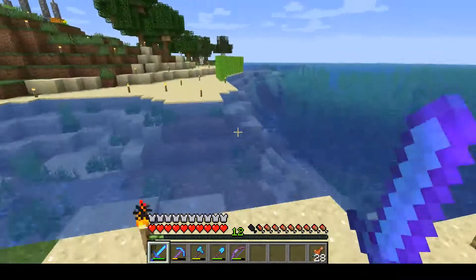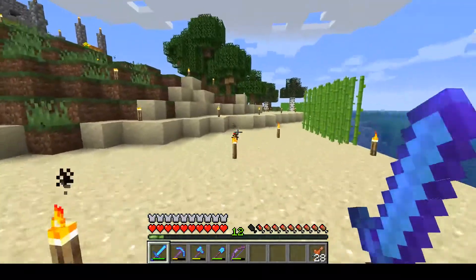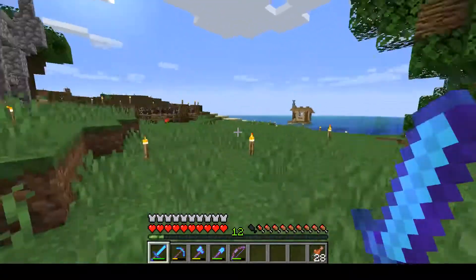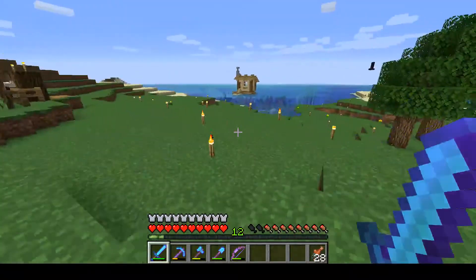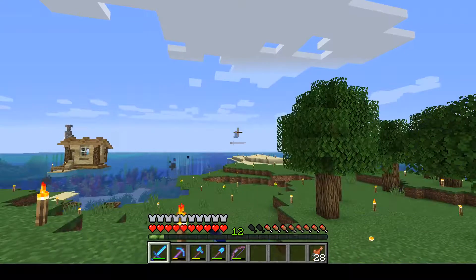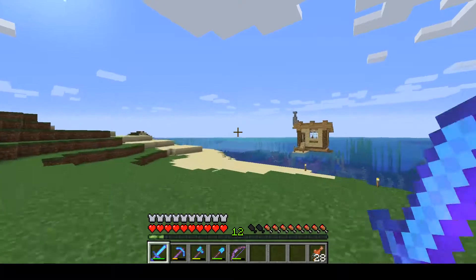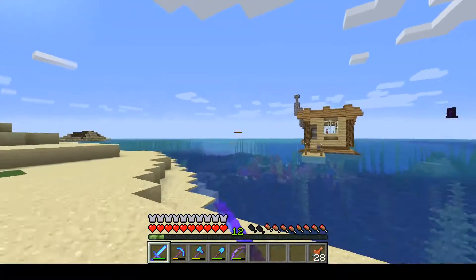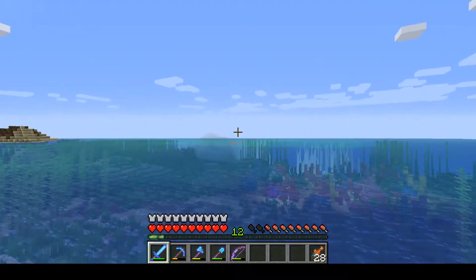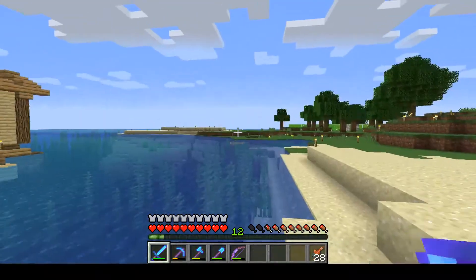As a recap - I almost forgot to mention - in the last episode we found a nether fortress, my first nether fortress ever. It's really weird because like half of it is in the netherrack and you have to dig a bunch of that stuff out. We also got our villager breeder up and running - it's definitely working. It's out that way on that little landmass that's forming - I moved it from there to there.